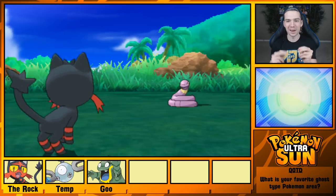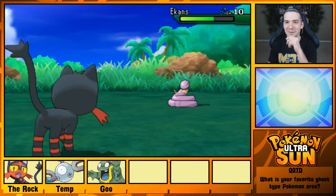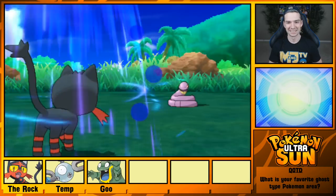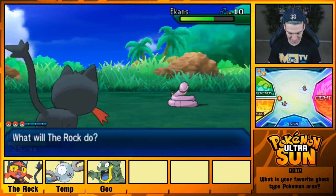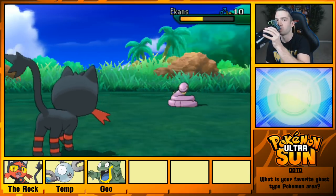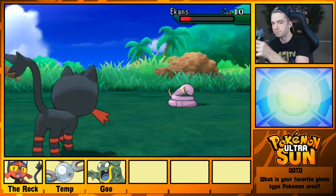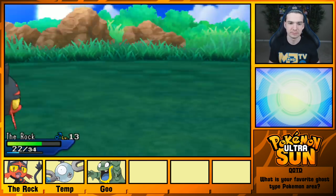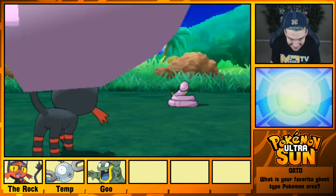It had, like, the frame before it touched me, I got a random encounter with an Ekans. That's pretty funny — I'm amused by that. Lots of Ekans here. Bet they eat a lot of the Alolan Rattata. I'm getting squeezed — I'm getting squeezed.